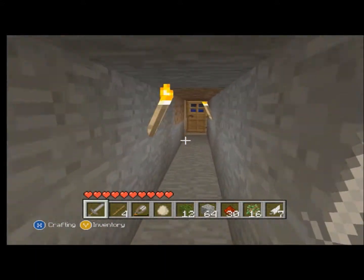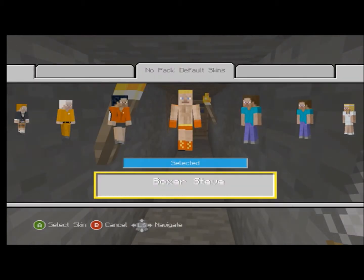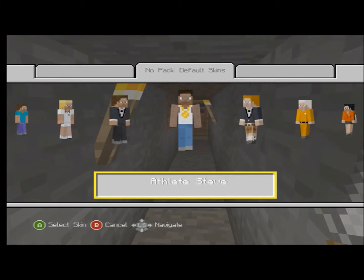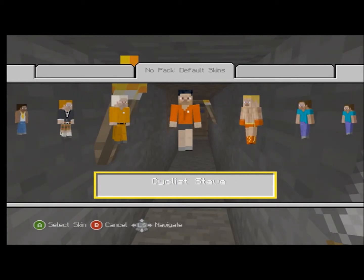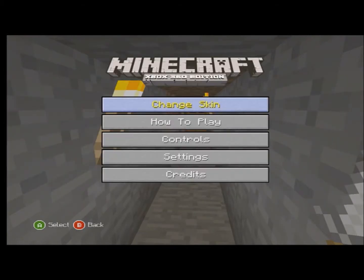What you can do now is change your skin. There are a load of different skins. I think these four or five are the ones you usually get if you have up to five players — you've probably seen them already. I've got Boxer Steve.